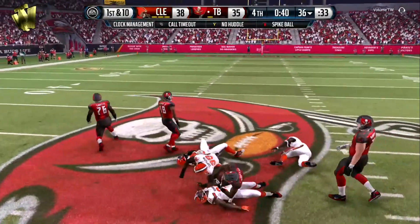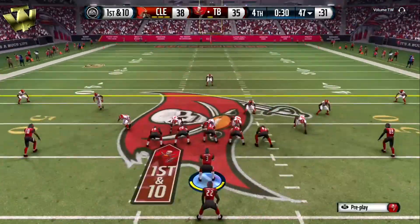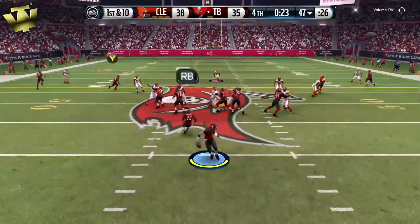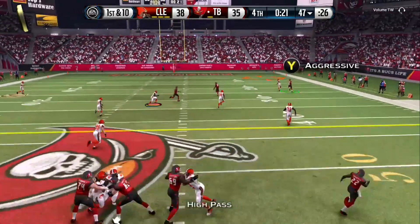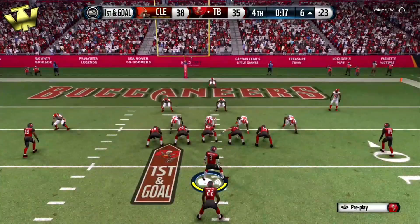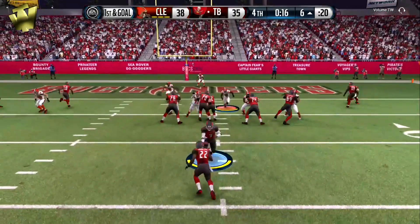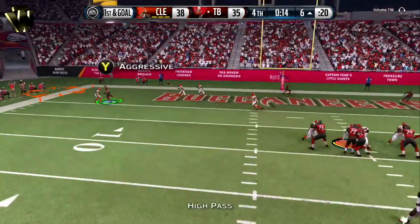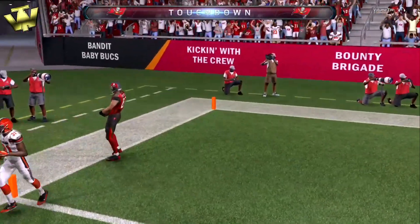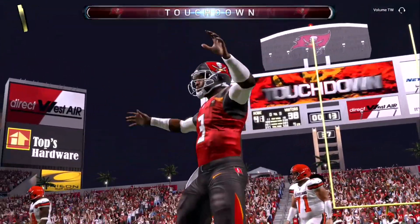I wouldn't really worry about picks. Throw these up and hope for the best — just make sure you have a one-on-one over the top. In a future video I'll go over my scheme and how I set up these aggressive catches over the top, but pretty much you want to run the ball to open up the pass. Once you have a successful ground game, they're going to stack the box and it's just going to lead to one-on-one matchups over the top.